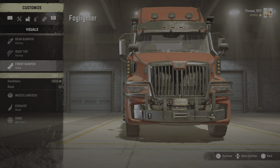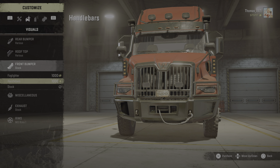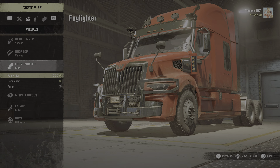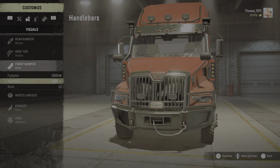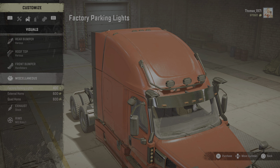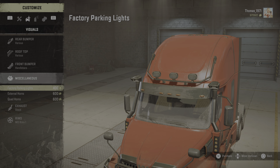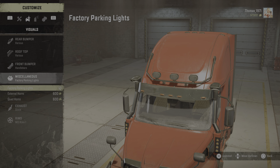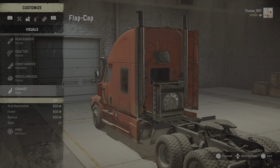Front bumper. This is stock, by the way. Handlebars. And fog lighter. That looks really strange to me. I'm going to buy this one, I think. Let's continue. Factory parking lights, or external horns, or quad horns. I'm going for the parking lights and the quad horns.